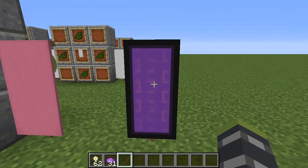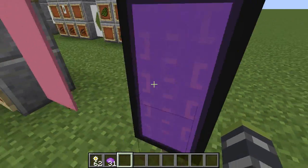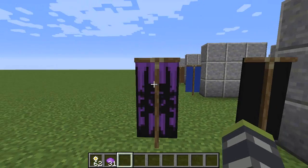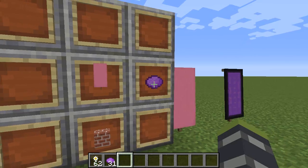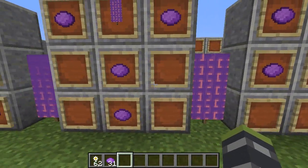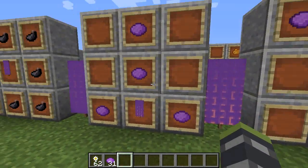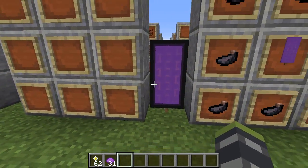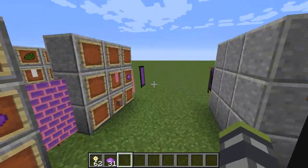Next we have a nether portal banner. It's pretty simple to make but really cool — you could use it to label your nether portal room. You're going to need a pink base banner, bricks, and purple dye. With your pink base banner you'll get this. Four purple dye — you will get this. Purple dye arranged like this with your banner — you will get this. Purple dye like this — you will get this. Ink sacs all around — and you will get your nether portal banner. Very cool. I love it — definitely something I'm putting on my world.